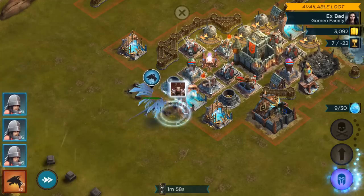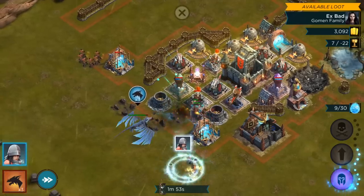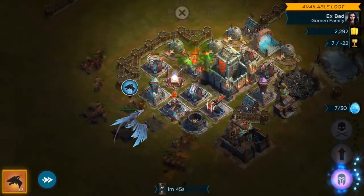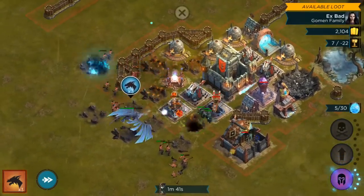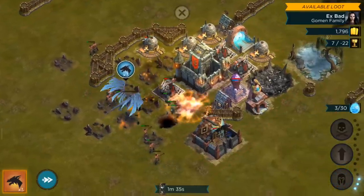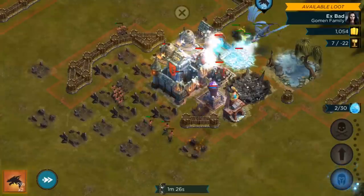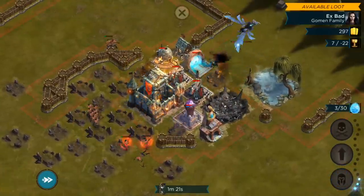But here we go, we'll get this sent in. Grab that, grab that, grab that. Come on, get in there, take you out. Pretty much got this under control. Yeah, I think this will be fine here. My dragon's about to go kaput — just fly him over here, get in there. Drop that, we'll fly him back. Oh, he's dead. No problem.